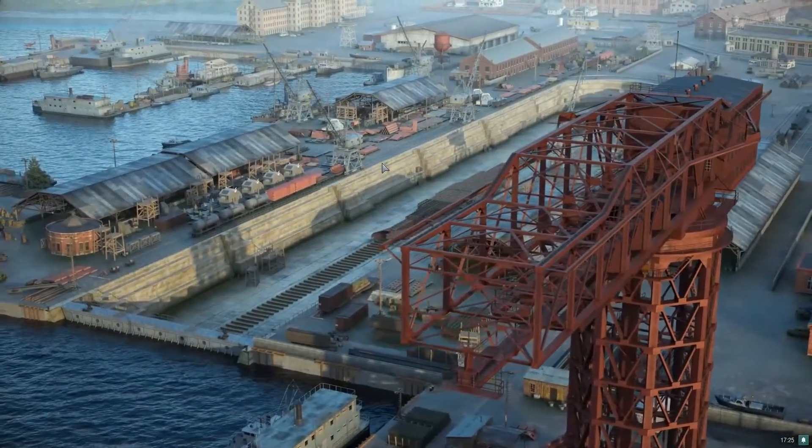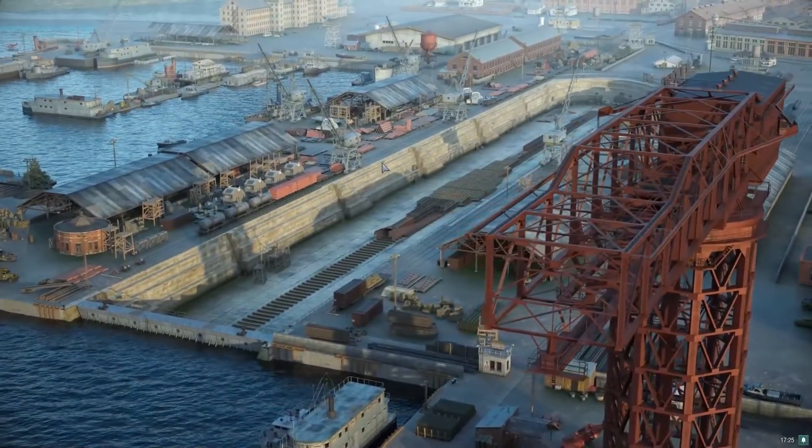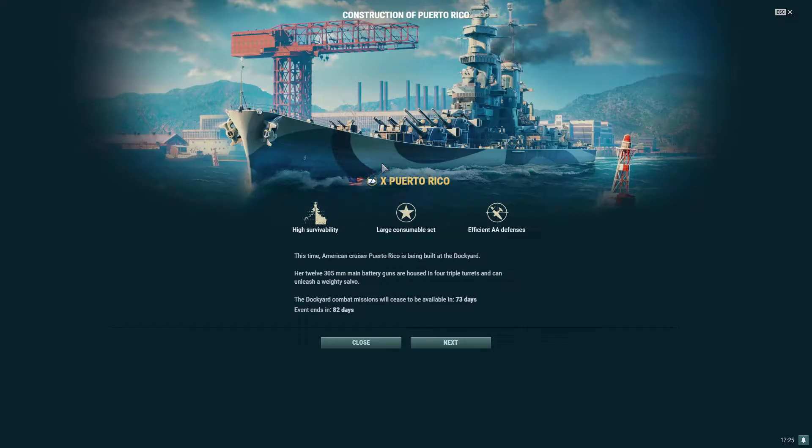We've got some nice aesthetics going on. Construction of Puerto Rico — the ship features high survivability, a large consumable set, and efficient air defenses. This American cruiser Puerto Rico is being built at the dockyard. Her 12 305mm main battery guns are housed in four triple turrets and can unleash a weighty salvo. Dockyard combat missions will cease to be available in 73 days; the event ends in 82 days. This is as of Thursday, the day after patch 11.7 was released.